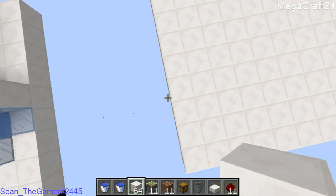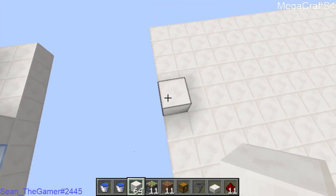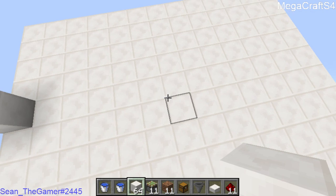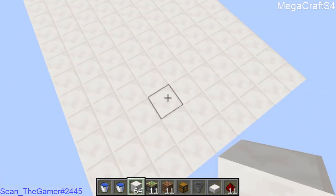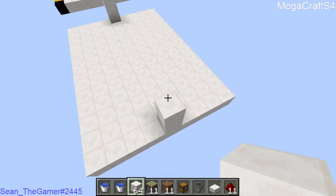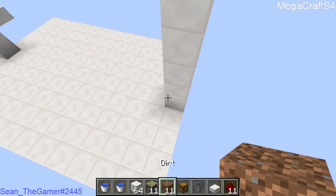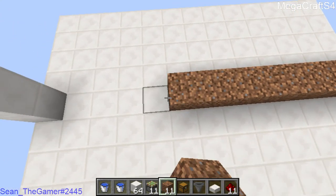We're going to go ahead and grab our quartz or 64 blocks of choice. You're going to go 1, 2, 3, 4, 5 high from the ground that you are building on. You're going to go over to the very opposite side of the area that you are building in and go up 5 more. We're going to take our 11 dirt and just place it in the middle between these 2 pillars.